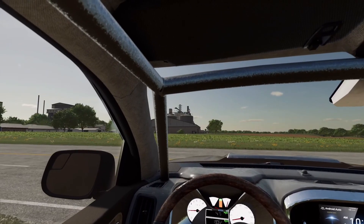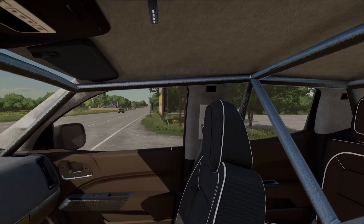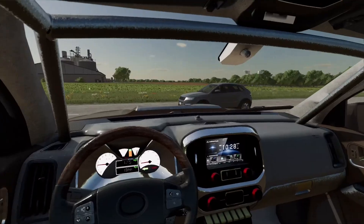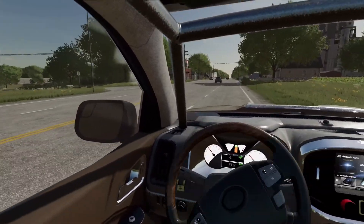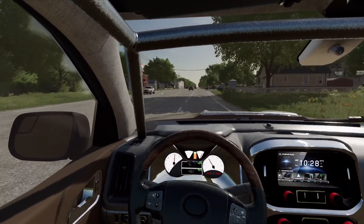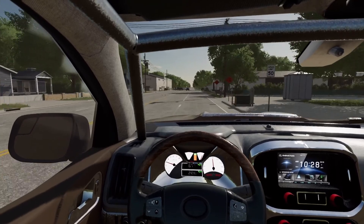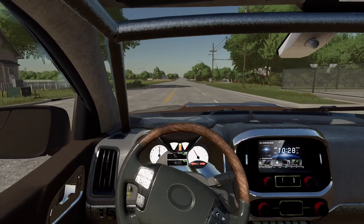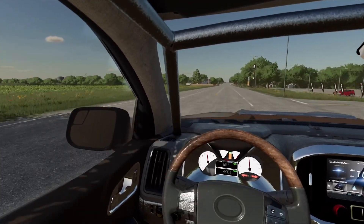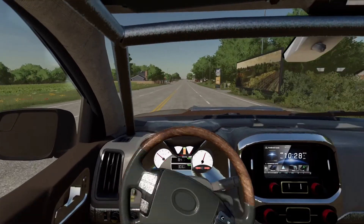First I'm going to swing by the house and then we're going to go to the barn. I'm going to get ready, get dressed, and then we'll make our way over to the barn — well, it's not really a barn, it's more like a shed. By the way, this vehicle has a heads-up display — you can see the turn signal indicator, which is pretty cool.